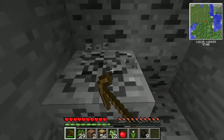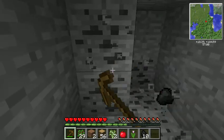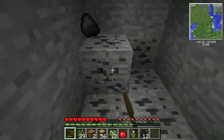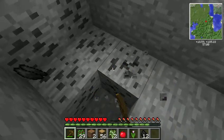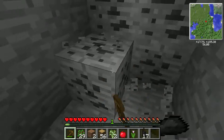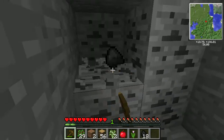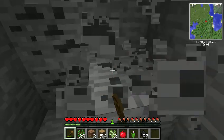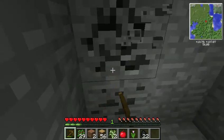If you guys don't know what Vein Miner is, it basically helps you gather ore faster. For example, I'm getting all this coal right now. If I were to attack one block, all the rest would fall and be easily collectible. That's the mod in a nutshell. But for some reason it just would not cooperate with the other mods, and I don't know if it was that mod or some other mod that was crashing the game.